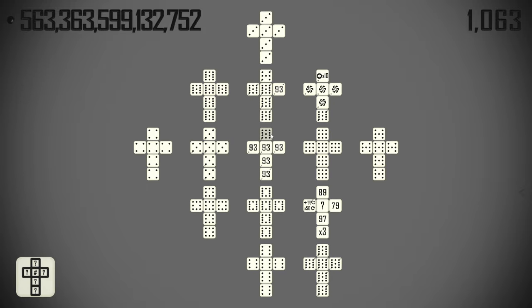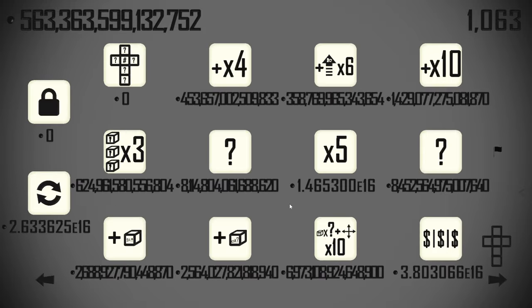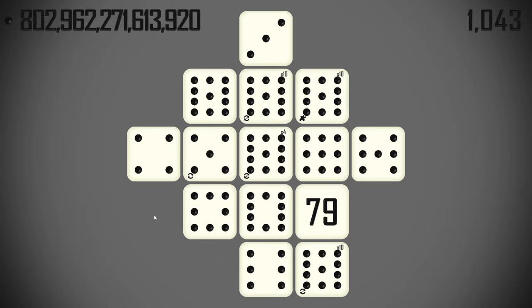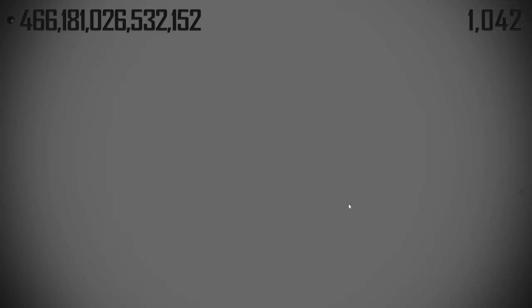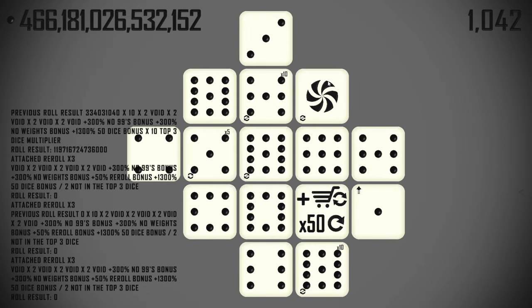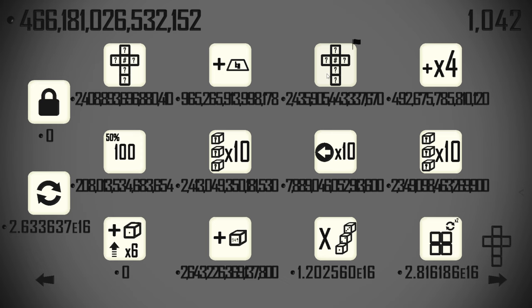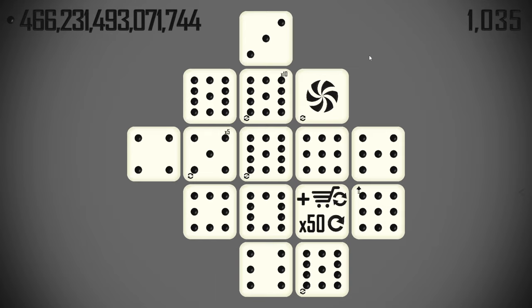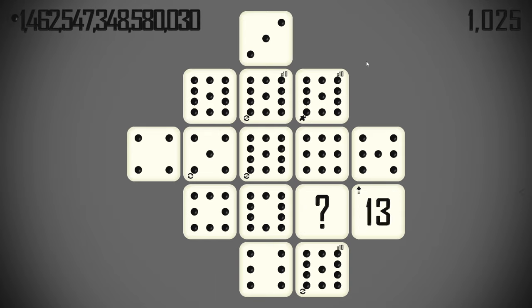Everything continues to be incredibly expensive. I'm just wondering if there's any better way to get the numbers we want — an increment to die might be it. We'll buy that, and if we just set it all... we don't have the funds to do it.